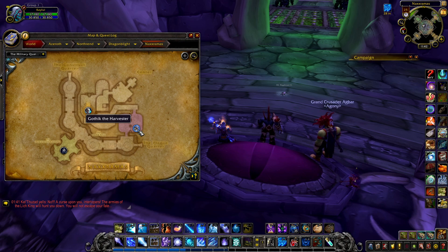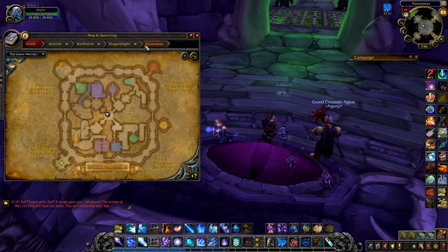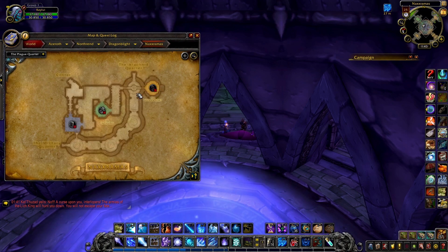A lot of people like to cram, so doing it in the few days before is nice. I try to get a general overview beforehand and then go really in-depth on trash and stuff. We learned a lot about Loatheb and the whole plague quarter. What order do you think we're going to do wings after spider? Plague is easier first two bosses but harder last boss. Construct is a lot more trash-heavy — that first part is super trash heavy.